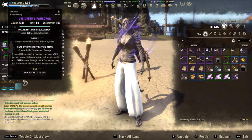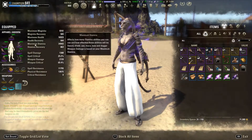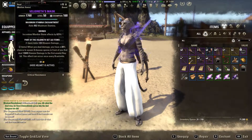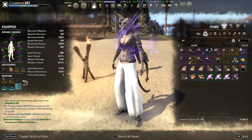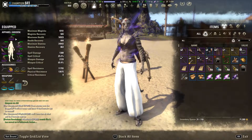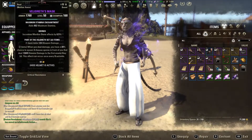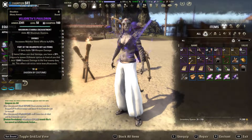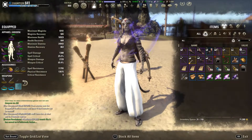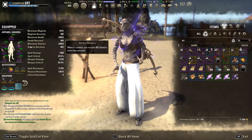Starting off with gear, I have two piece Belladreth — one medium and one heavy. As a Stam toon, you're going to want to do at least 6-1: 6 medium, 1 heavy. The heavy piece is just for that health bonus. You don't want to go 5-1-1 because you are losing out on some crit and weapon damage from not using 6 piece medium. Some people recommend going 7 piece medium, but you're losing out on a little bit of health there. Play it by ear and see what you can hit health-wise with your armor.